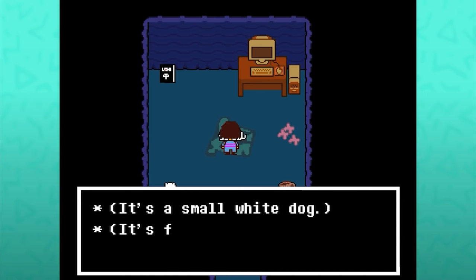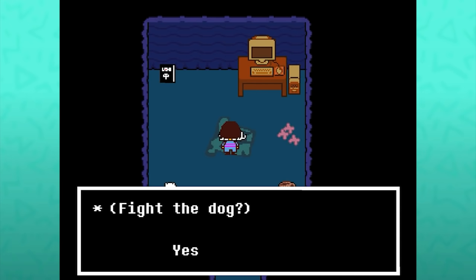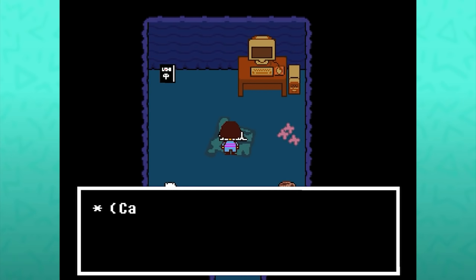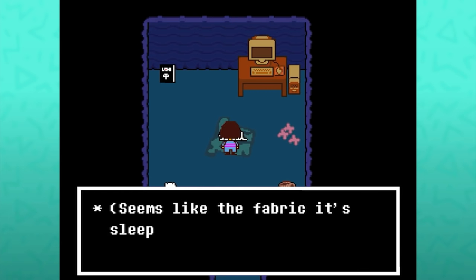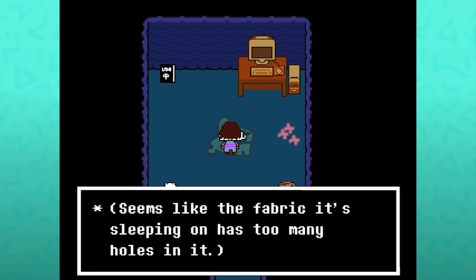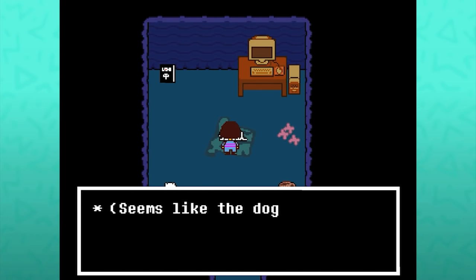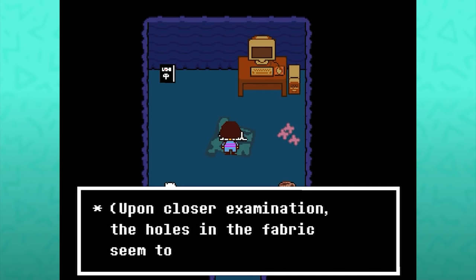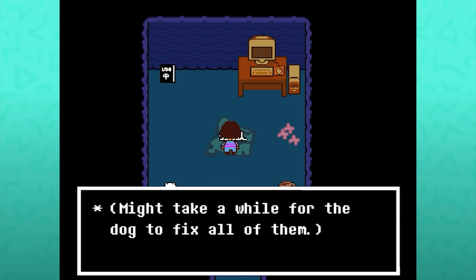It's a small white dog. It's fast asleep. Do you want to fight the dog? No — let sleeping dogs lie, which itself is a common phrase. If you select yes, you can't fight the dog. Seems like the fabric it's sleeping on has too many holes in it. Seems like the dog needs to patch the fabric. Then you can fight the dog. A simple meta-joke about Undertale needing to be patched and updated.